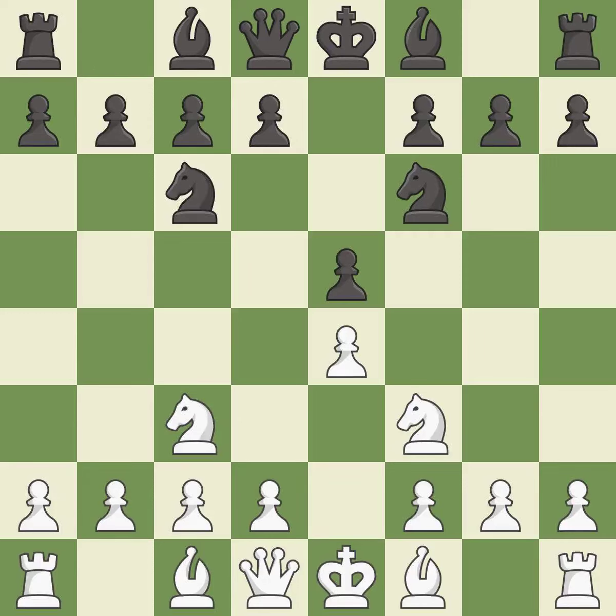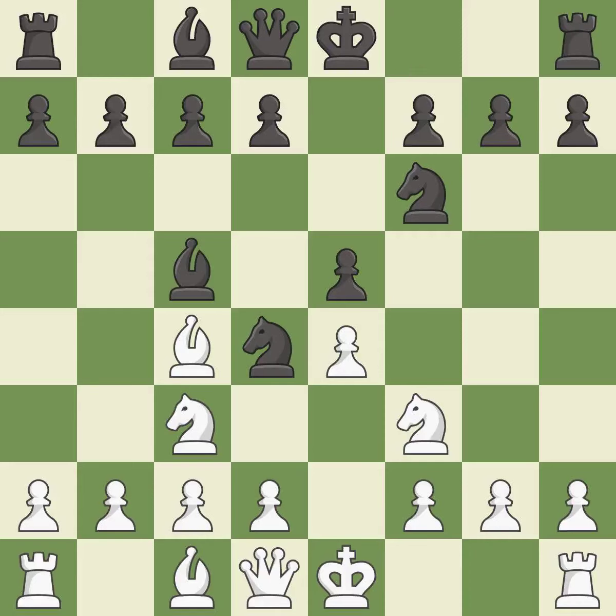Nc6 develops the knight toward the center, defends the e5 pawn, and controls the d4 square. Bb5 develops the bishop, attacks the c6 knight, and prepares castling. Nd4 centralizes the knight and attacks the bishop on b5 and the knight on f3. Bc4 retreats the bishop to a safe square while keeping it on the active a2-g8 diagonal.